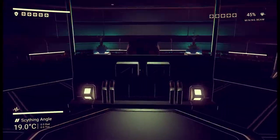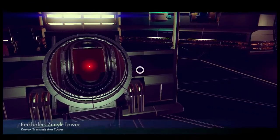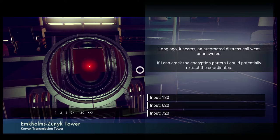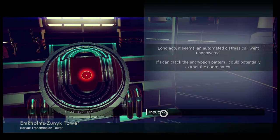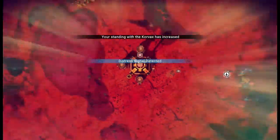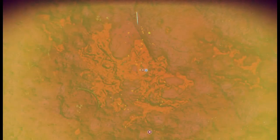Give me some hyperdrive recoil stabilisation. You are a transmission tower. Long ago, it seems an automated distress signal went unanswered. If I can crack the encryption pattern, I could potentially extract the coordinates. I've actually faced this challenge before and I'm not entirely sure, but I think it was 720 — I don't know why it was that. If anybody could explain that particular math puzzle to me — it didn't seem to follow the pattern to get up to 720. I just don't know.